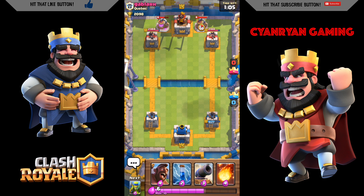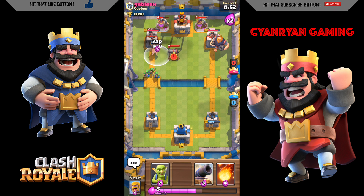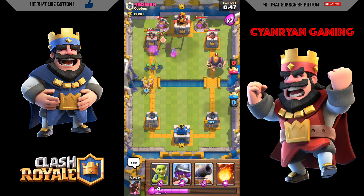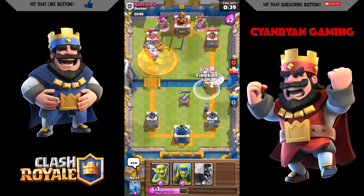He has my right tower down to 1500 hit points. He does have two elixir collectors, so he's generating more elixir — that's unfortunate for me. He's going to drop his royal giant again. We're about even on hit points on both sides, and he does have three musketeers, so I'm going to use my fireball on them.